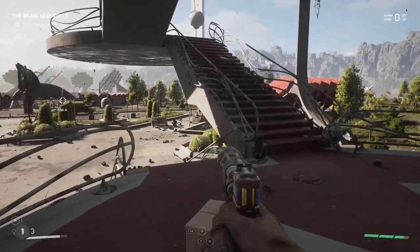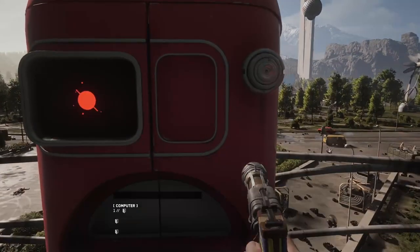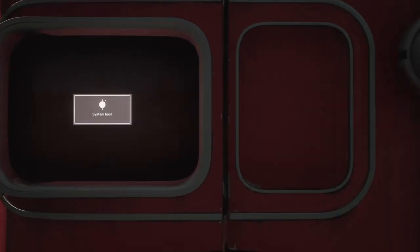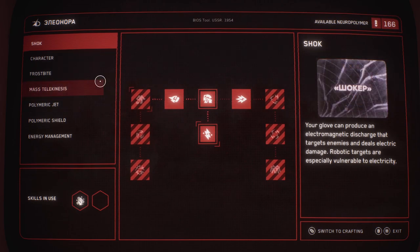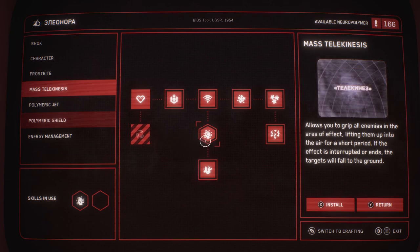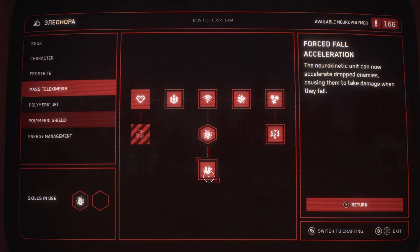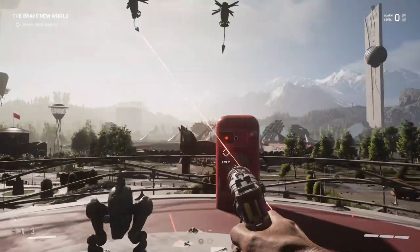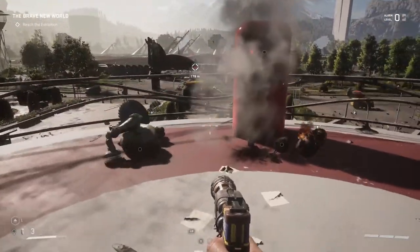Hi guys, welcome back to another video. On Atomic Art, we're going to show you how to get some easy loot and upgrade your gear. Basically, you want to upgrade mass telekinesis first. The first one you want is Force Fall because it's just going to ram your enemies into the floor like that.